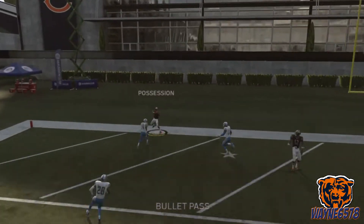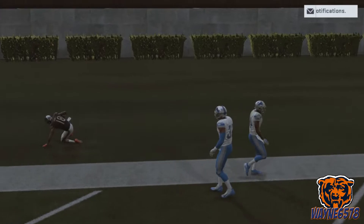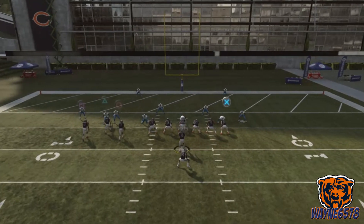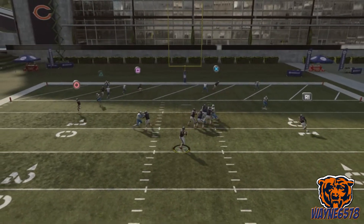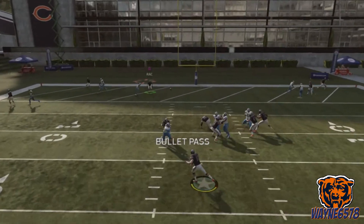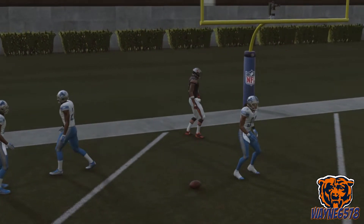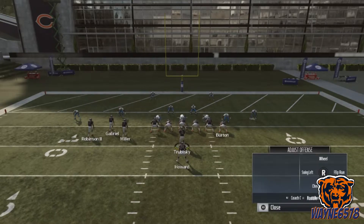Triangle right there, back of that end zone — because square was covered. So you're just reading square and then triangle. Sometimes the running back is open. High pass to square, let's try to get him. I waited too long right there. It's a really nice play — I like to run it on the goal line.